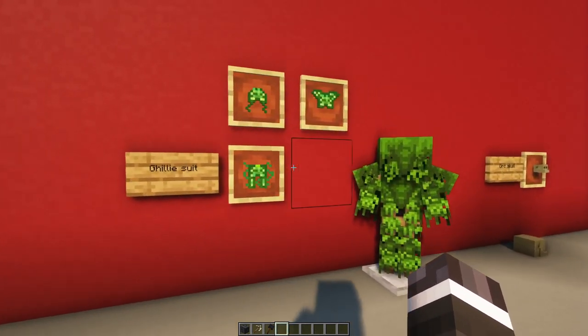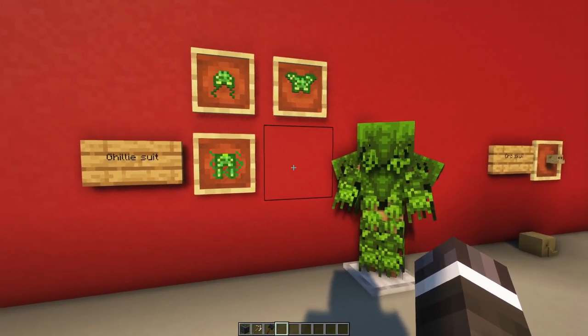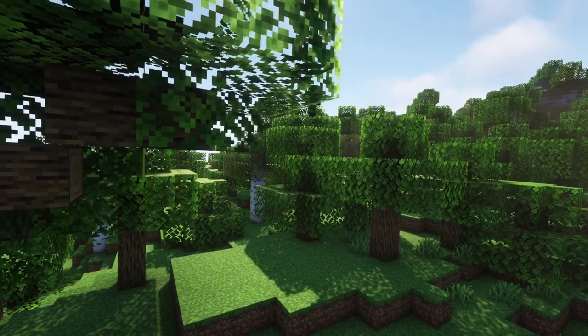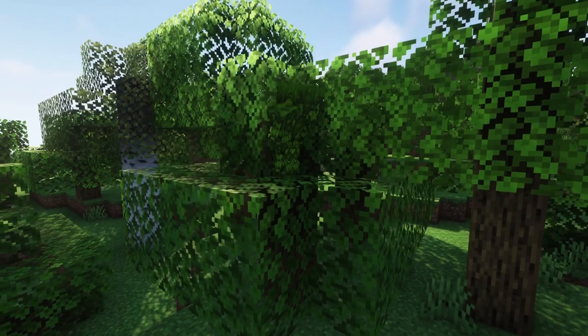Another new armor is the ghillie suit. This armor has a very low durability but can be crafted just using leaves. While you are wearing the full set of armor, you become invisible if you stand next to leaves and sneak.